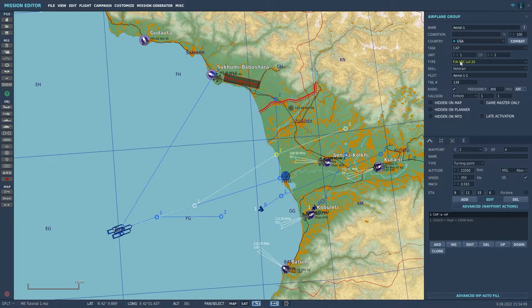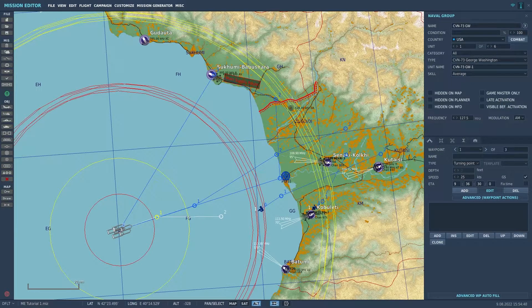So now we have the carrier on 127.5, AWACS on 253, the tanker on 303, and the CAP flight on 251. We also have TACAN channels for the carrier and tanker. We should quickly check to make sure that there are no conflicts.